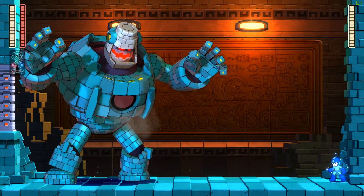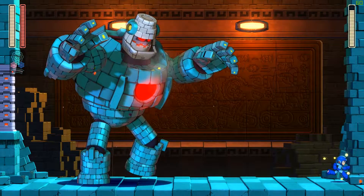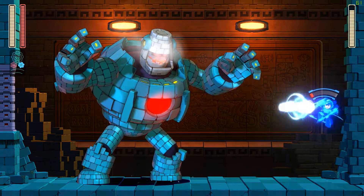When he lifts his torso up, be ready to jump with the speed gear to shoot his red spot. Cancel the speed gear before jumping and use it again when he puts his foot down to get some more easy damage.